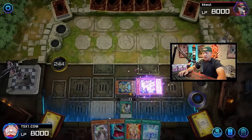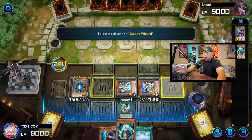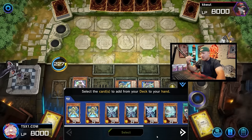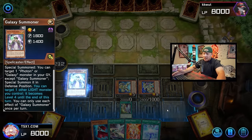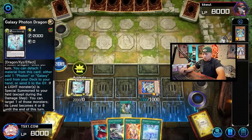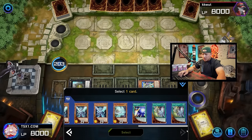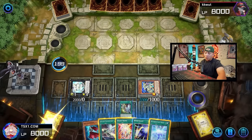The additional Normal Summon goes to Galaxy Summoner. Summoner's effect summons back Galaxy Wizard — we tribute it to search any Galaxy card from deck to hand. We activate the effect and since we already have Trance in hand, our first search is Expedition and second search is Hyper Galaxy because it's an interruption. Galaxy Soldier becomes level 4. We use these two to make Galaxy Photon Dragon, which searches Hyper Galaxy since we already have Trance and Expedition.